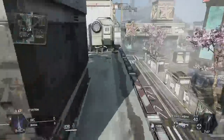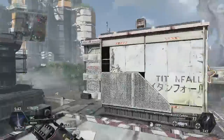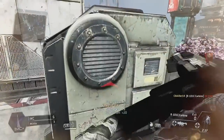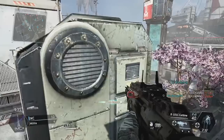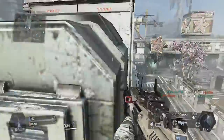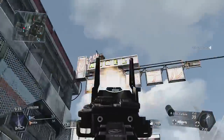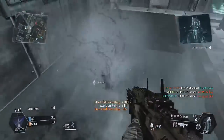One thing I've noticed between the Atlas and the Ogre is that on the Atlas, when you enter, the front, sides, top, and bottom all open, whereas on the Ogre it's just the giant top panel that opens and closes, which is kind of cool. One small difference I've also noticed is the glass window screen that you look at as a pilot inside the Ogre or Atlas is actually a little bit different.